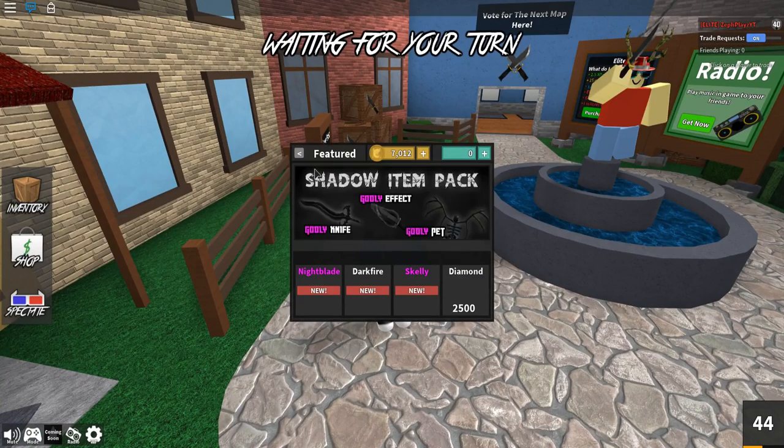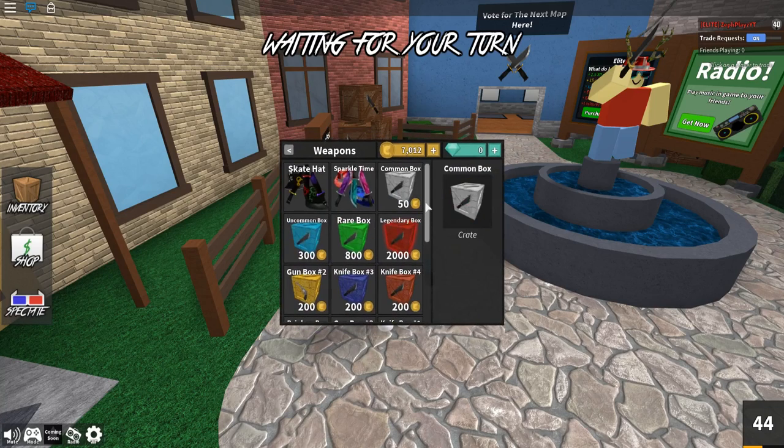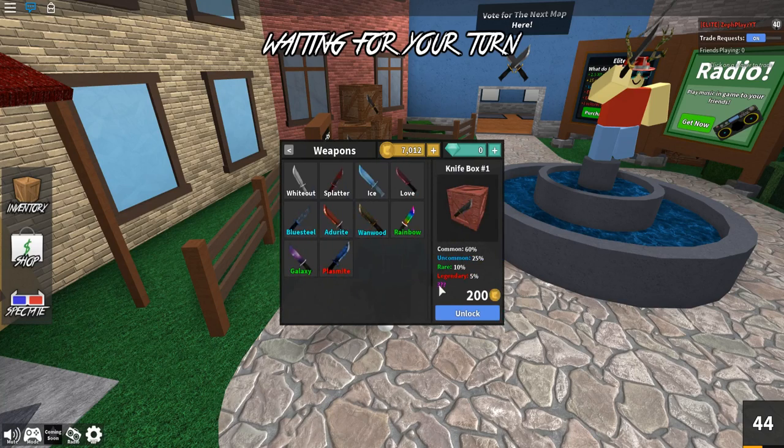I have 7,000 coins so we are going to be unboxing a lot today. Let's go to weapons and see what we got. I'm mainly looking at knife box one all the way to five, including the rainbow box, because they have these question marks — that means there's a possibility of getting a godly knife. I'm going for legendaries and godly knives today, and even rares.